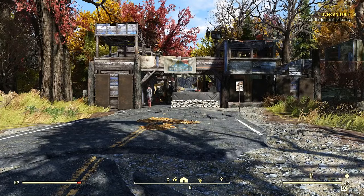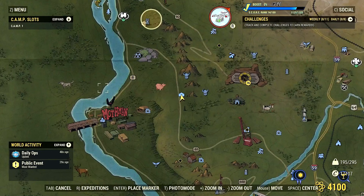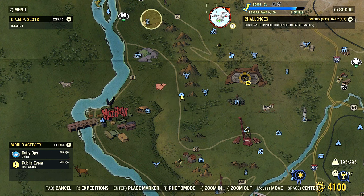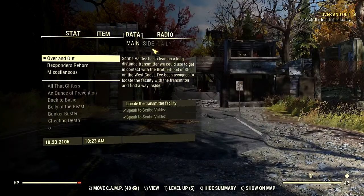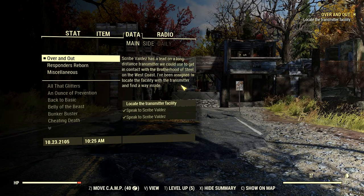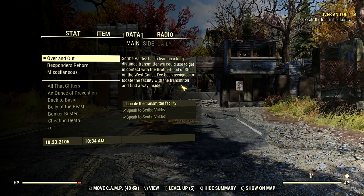Mental Fox here with more Fallout 76. Let's take a look at the map and see where we are — way out here, real close to the Mothman Museum, close to Point Pleasant, at Blue Ridge Bunkhouse. We're trying to make our way up to this transmission station to locate the transmitter facility. It's part of a quest we got from the Brotherhood called Over and Out. Scribe Valdez has a lead on a long-distance transmitter we could use to get in contact with the Brotherhood of Steel on the West Coast.